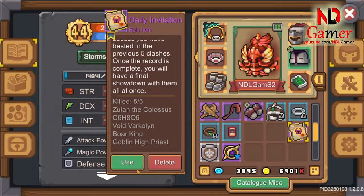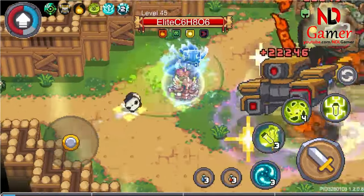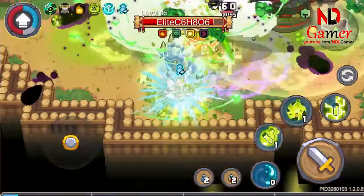Next up are the boss summoning tickets. You'll receive three of these tickets per day. Each ticket can summon five boss monsters for you to farm cards and equipment quickly. So make the most of these three tickets by focusing on one boss at a time.